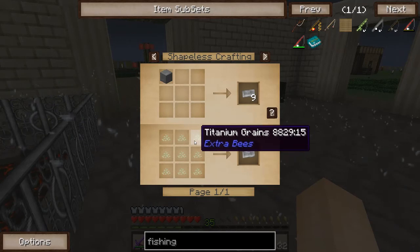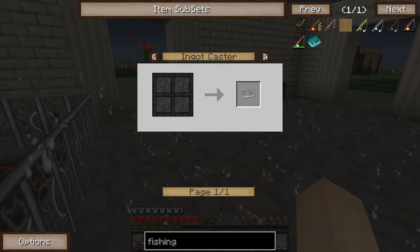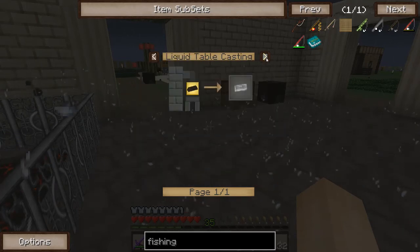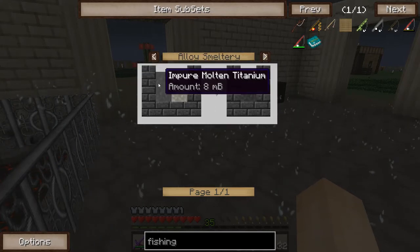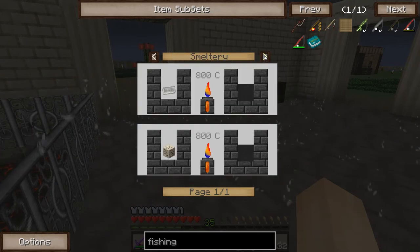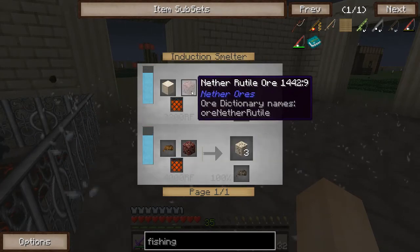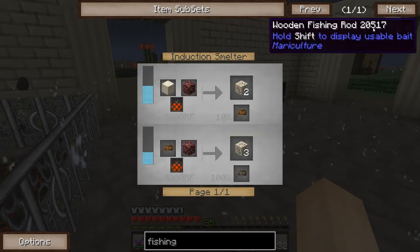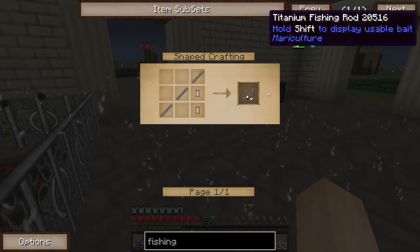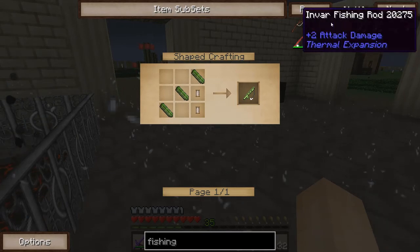Titanium ingots we can get from bees. What about impure titanium? Rutile ore — I don't know how to get that. Oh wait, we can make it. That's nether rutile ore — that's not going to help us. I guess maybe we need to go to the nether. I hope not. I don't know how to get the titanium, so I'm going to have to look around in the ex nihilo recipes.